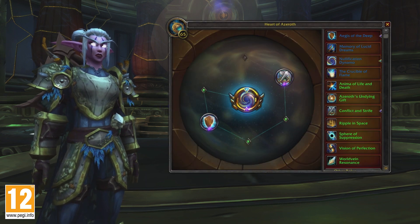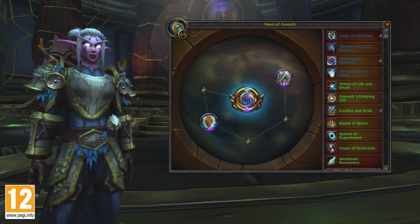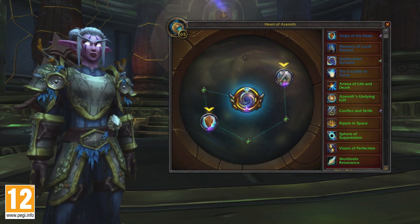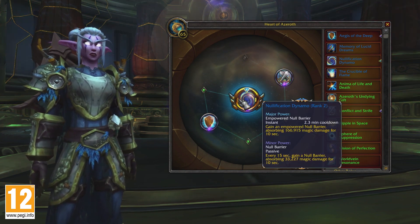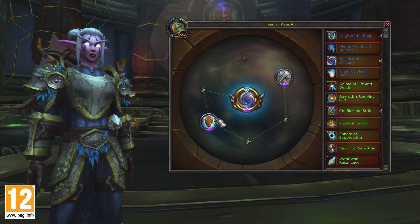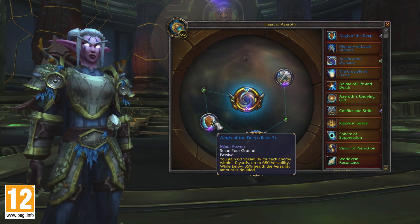As your Heart of Azeroth increases in power, you'll unlock one major and two minor slots. Placing an Essence into the major slot will activate both its major and minor powers, while a minor slot will only activate its minor power.